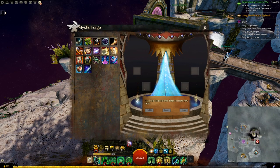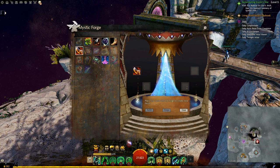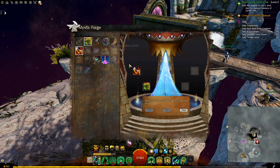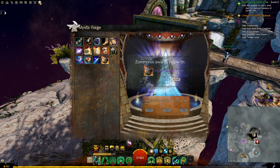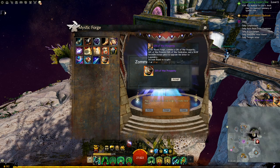Now we are going to start crafting the final components. We start with the Gift of War Prosperity. To craft it, put the Gift of Battle together with the 15 Mystic Clovers, the Gift of Condensed Might, and the Gift of Condensed Magic in the Mystic Forge — this gives you the Gift of War Prosperity.